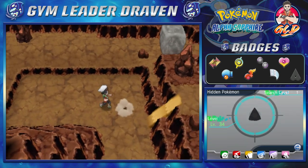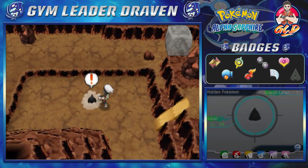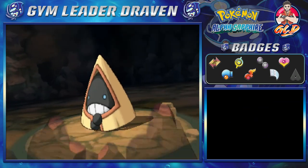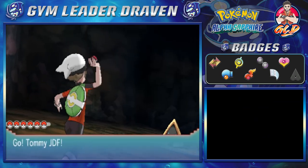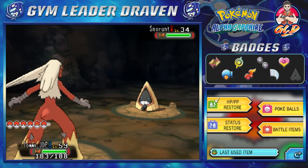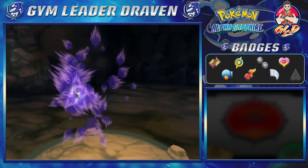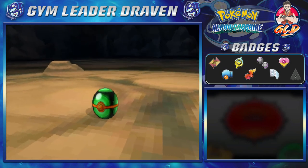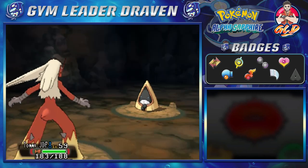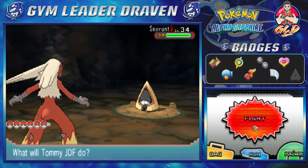And here is a Snorunt — I'm kind of looking for a female right here. And yes it is a female! So let's go right ahead and just throw a Dusk Ball since it's both nighttime and we're inside of a cave. Come on, stay in the ball, be cool. Oh come on — yeah this Pokemon is not being our friend right now. So let's go right ahead and do this again. Come on, Dusk Ball, let's go — stay in there, be cool, don't be lame.